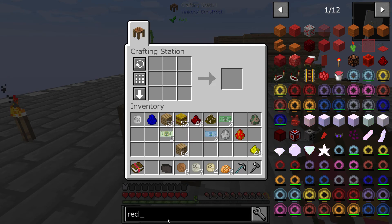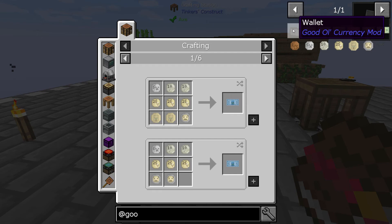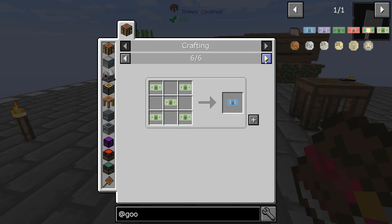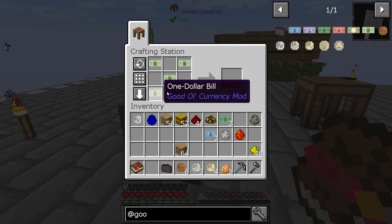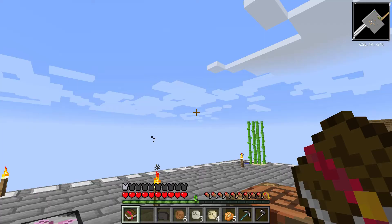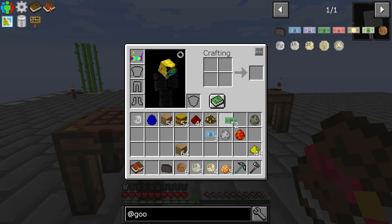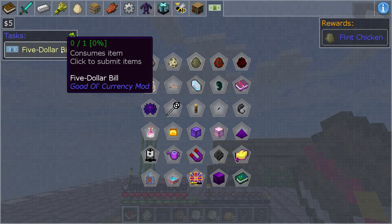Good old currency. That seems extremely complicated. Oh I see — wow, stupid. Okay there's three more — one, two, three. Oh, that works. Now that was the stupidest thing I've ever had to do.